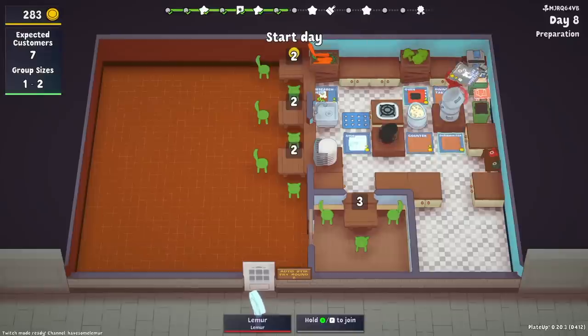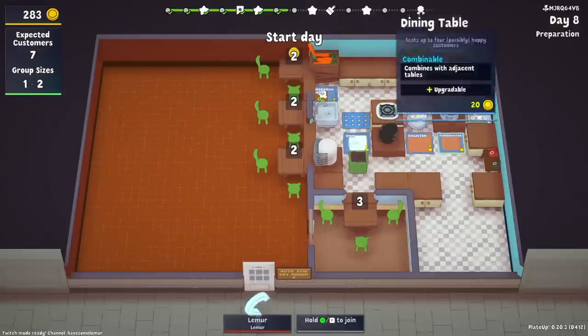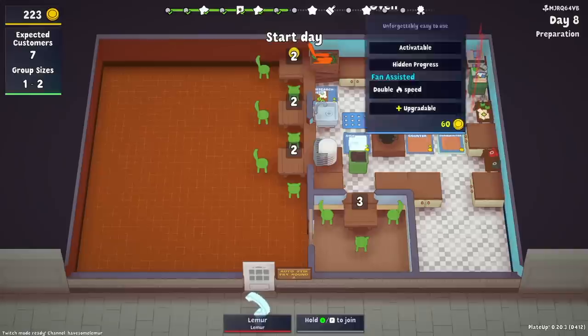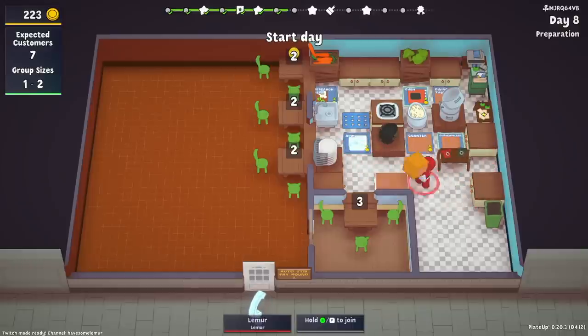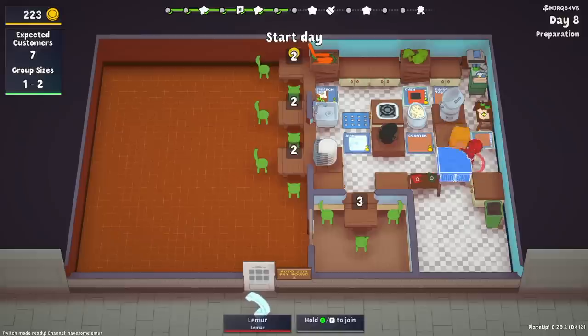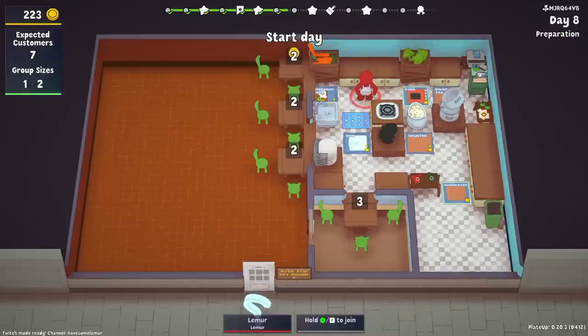We're at 283 already — rolling in it really fast. There's our research desk we've been talking about, so we'll buy it out really quick. I should have saved that — that was a mistake. If I'd left it in there and bought this one I wouldn't have had to copy today, but I didn't because I'm bad. We'll do this today. I'm going to change this up a little bit. We could actually move today. I really want metal tables.